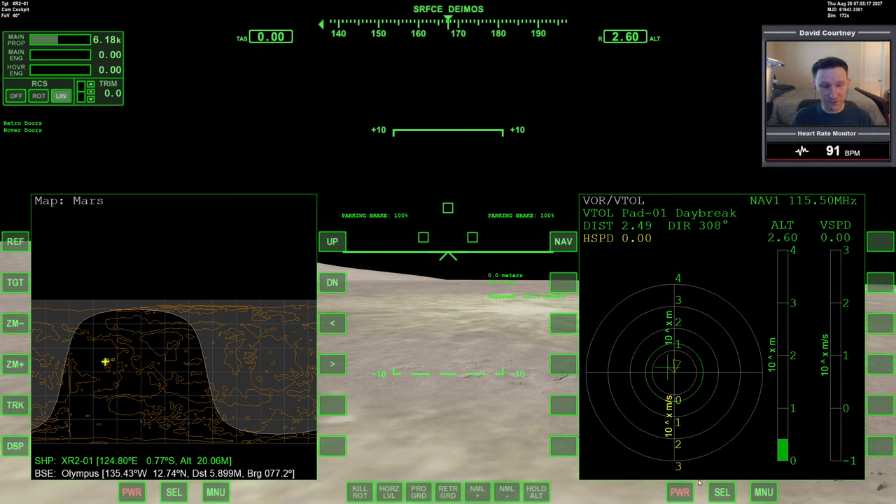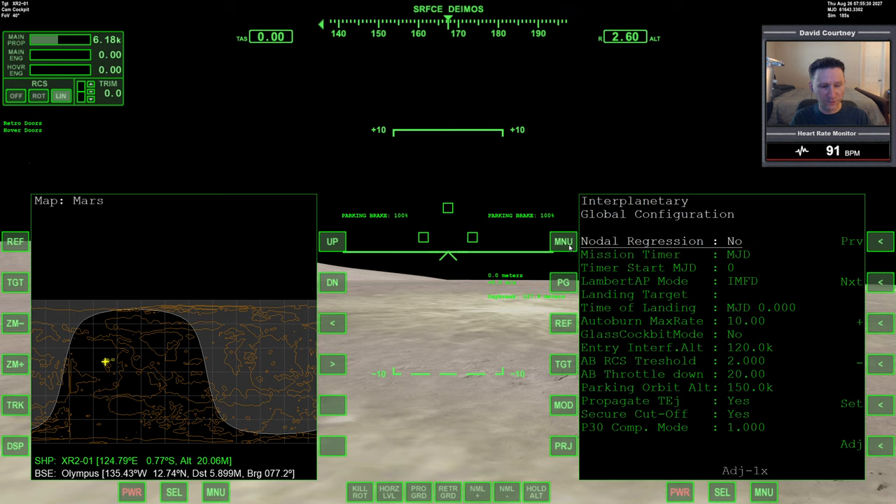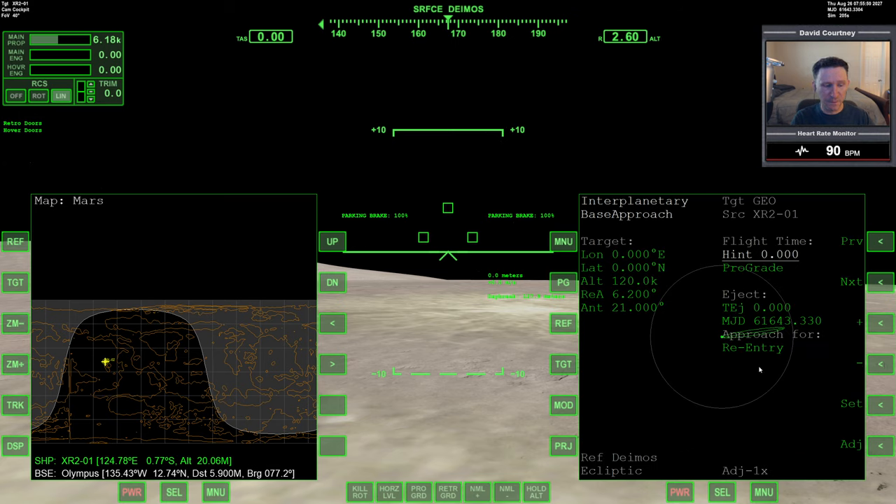The first thing we need to know is how long it's going to take us to go from Deimos down to Mars. I'm going to bring up Interplanetary FD, and before I forget, I'm going to turn off nodal regression. Using the base approach program, we could also do this with TransX by setting up negative prograde and then doing the arrival date minus the eject date, but I'm just going to use base approach and Interplanetary FD to get some information here.